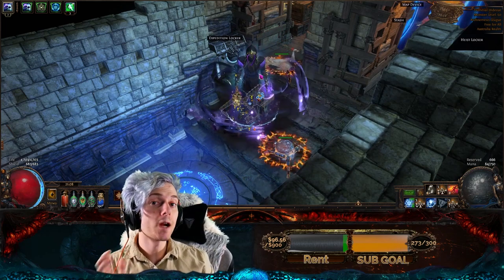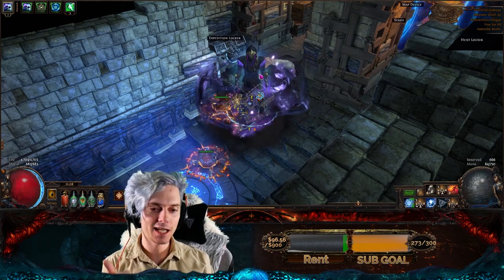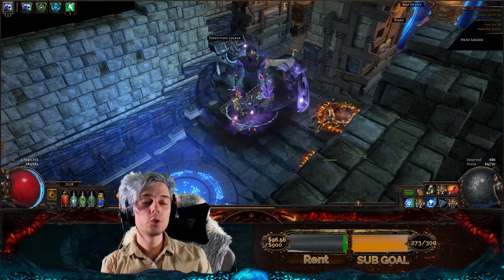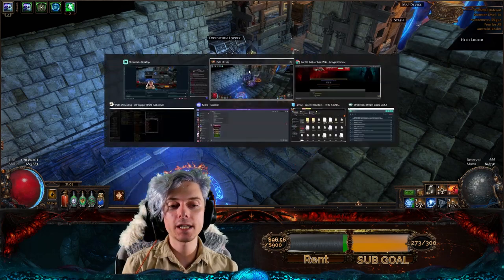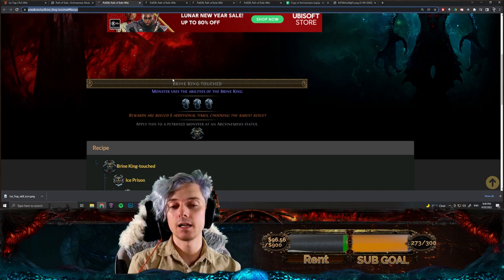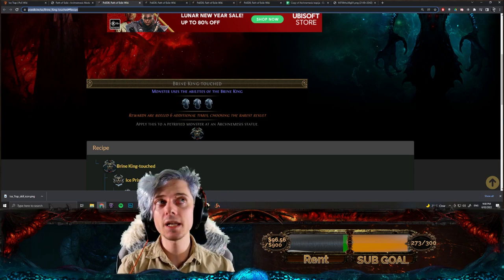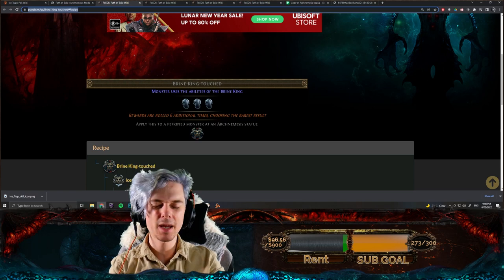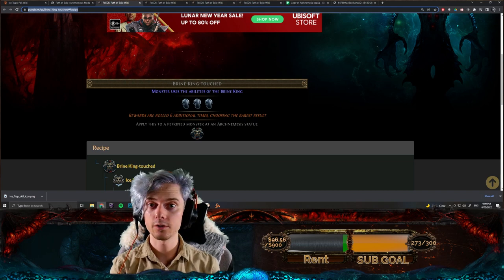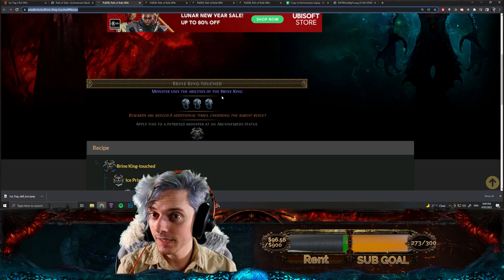I thought about the pretty crazy top-end recipes in arch nemesis — things like innocence touched and catava touched — and wondered: what if we use treant horde to try and boost things to the absolute maximum? You can use a total of four modifiers in your arch nemesis setup. If you want to generate the most rewards possible, the order you put in these recipes actually matters.